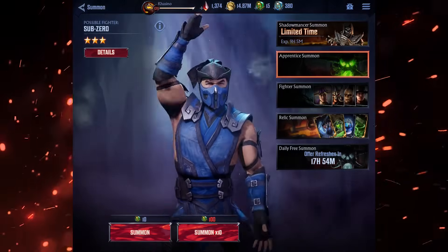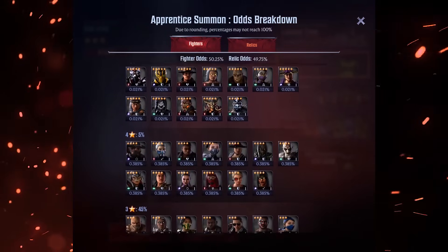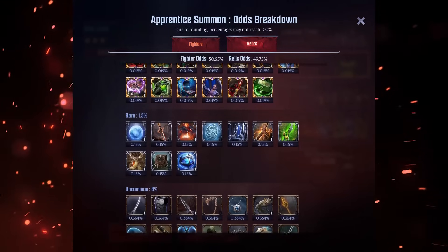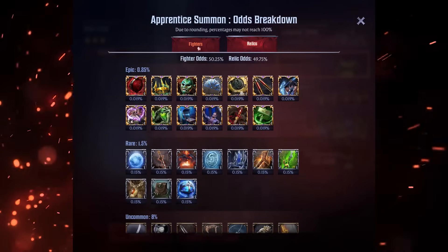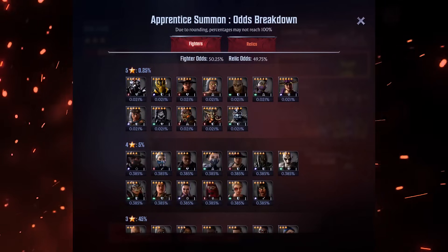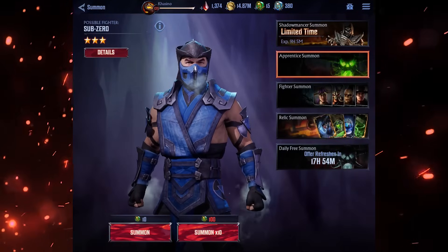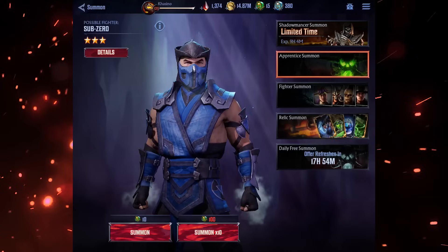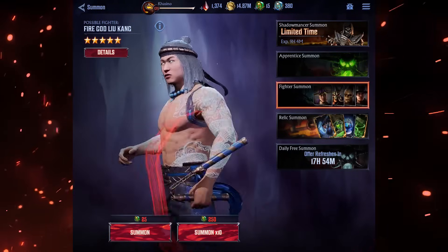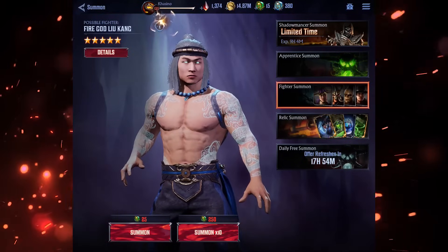Apprentice Summon is going to be your go-to banner as a new player. It's much cheaper than both Fighter Summon and Relic Summon, plus you can score both characters and Relics. The drawback is that your odds of pulling a 5-star character or an Epic Relic are pretty terrible. However, as a newer player you want to get the most bang for your buck, so I strongly recommend doing Apprentice Summon until you've collected most of the 3-star characters and most of the common and uncommon Relics. Once you reach the point where only 4 and 5-star characters and only Rare and Epic Relics will actually provide you a much needed power boost, that's when it makes sense to switch over.